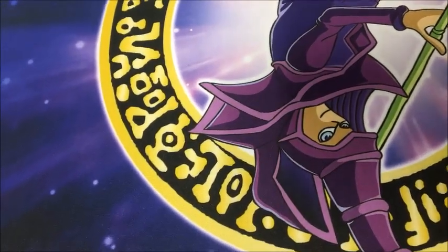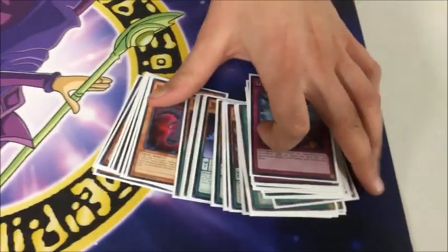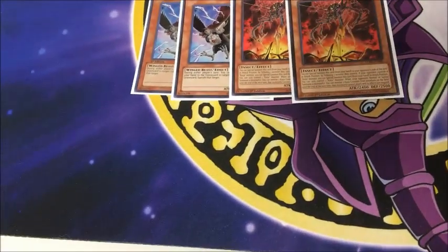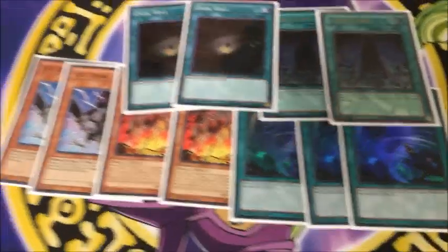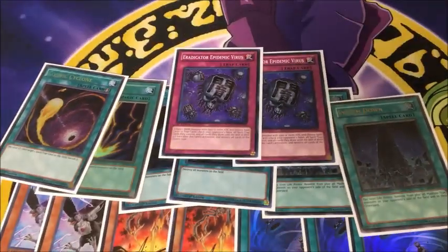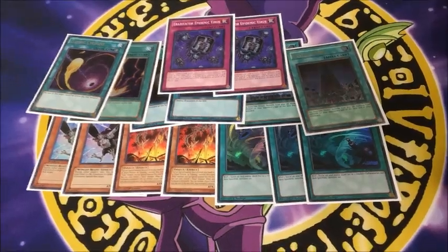And then we're going on to the side deck. We got two DD Crows — absolutely underrated, brilliant card in this format. It banishes all the targets from your graveyard recursion from Ragnarok and Genghis; you can chain it and just banish whatever they target. It's really good. Kaijus. Three Twin Twisters. Two System Downs. The board wipes. More back row removal. And then these to rip spells out of your opponent's hands — or if they're playing Paleozoics, you go first, tribute one of your monsters, call traps, and it discards all of their traps.